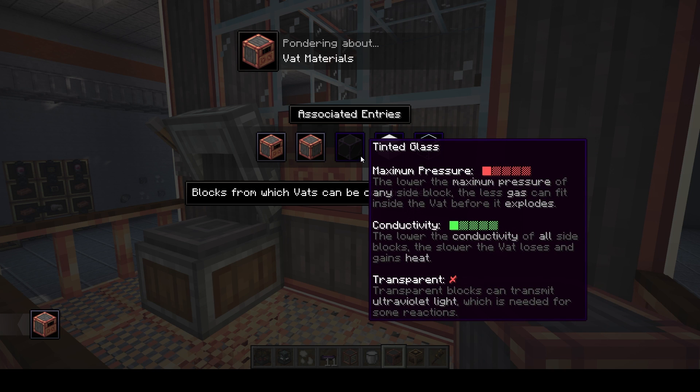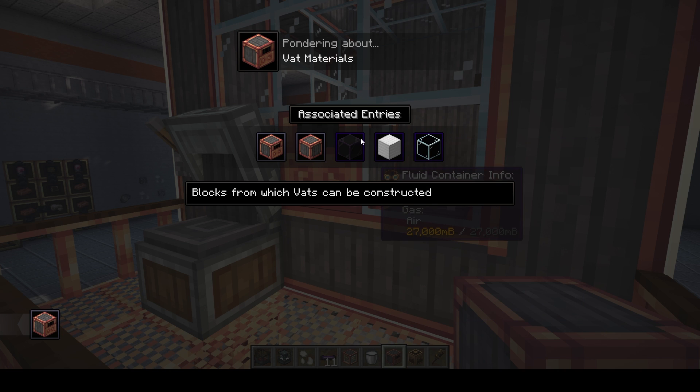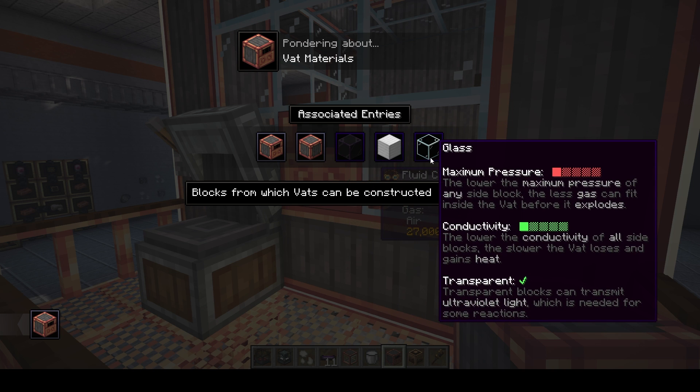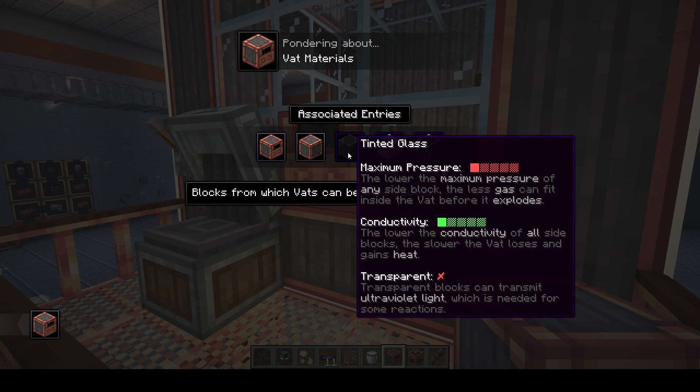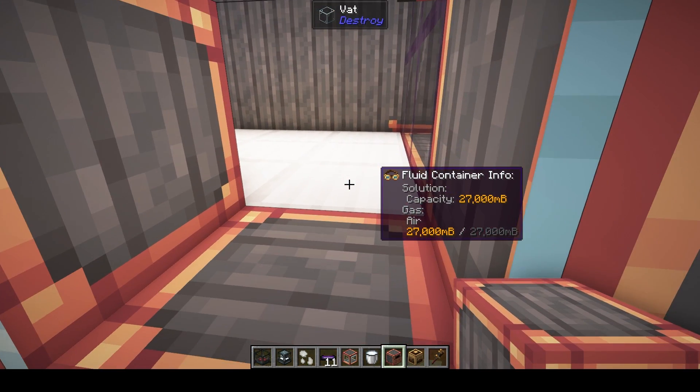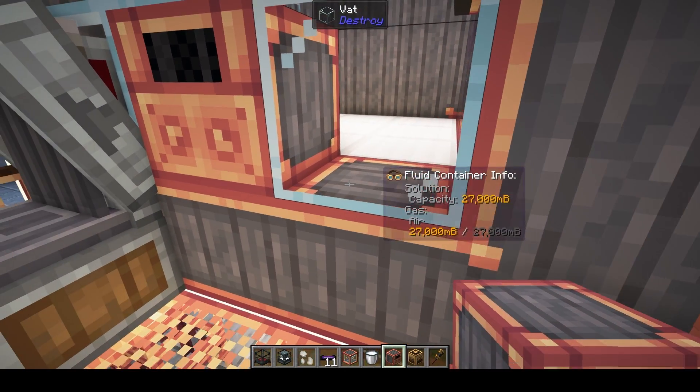Depending on how much pressure you're trying to exert on your mixtures, you'll want to choose different materials. It uses the lowest-pressure material present, so if you have a block of glass anywhere it's going to use glass's pressure limit. Conductivity is about the transfer of heat from inside to outside — if you want to retain heat, use less conductive materials. If you want it to quickly heat up and cool down, use more conductive material. That's why I put the floor as iron so it will heat up quickly.